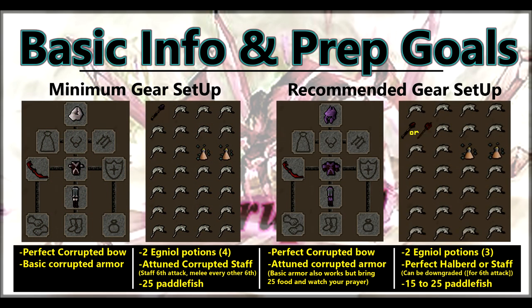The Corrupted Gauntlet is a harder version of the normal gauntlet, where you start off with nothing and have 7 and a half minutes to make armor, weapons and food before being teleported to the boss. The boss has 1000 health and uses protection prayers, so you will need some good damage and at least 2 attack styles.